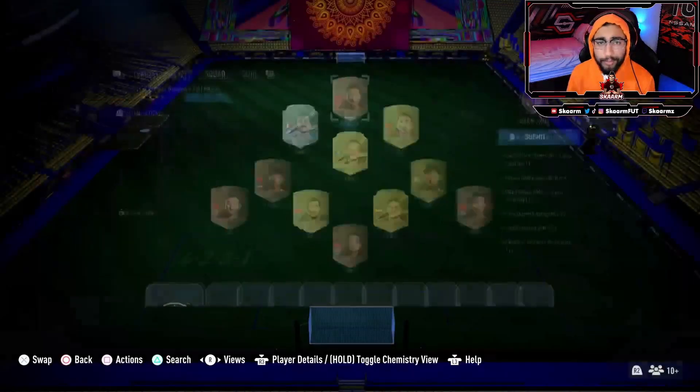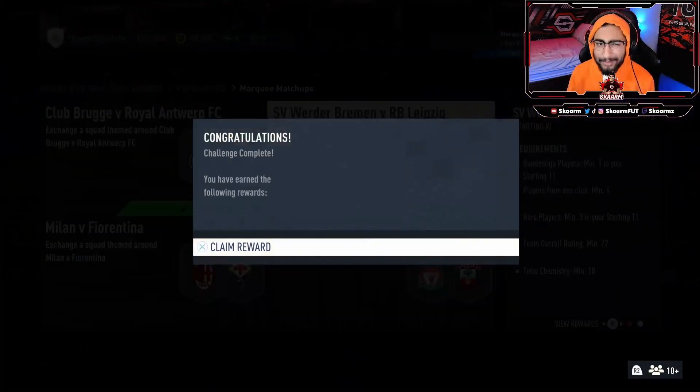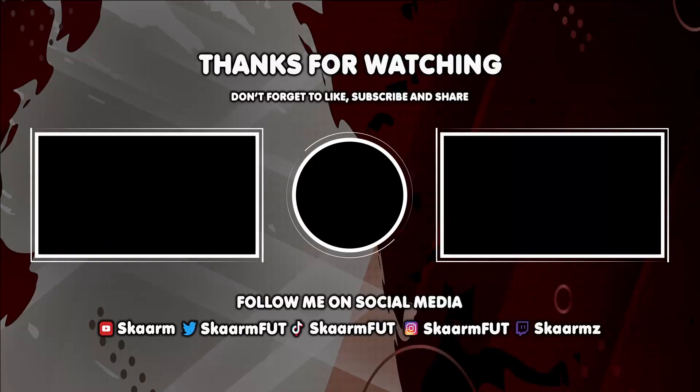And there we go, that is the SBC completed. Let's get that submitted and move on to a silver pack. This pack is worth 5,000 coins, meaning I made myself 2,000 coins worth of profit. That's going to be the end of this video — please make sure to like, comment, and subscribe, and I will see you next time. Peace out.